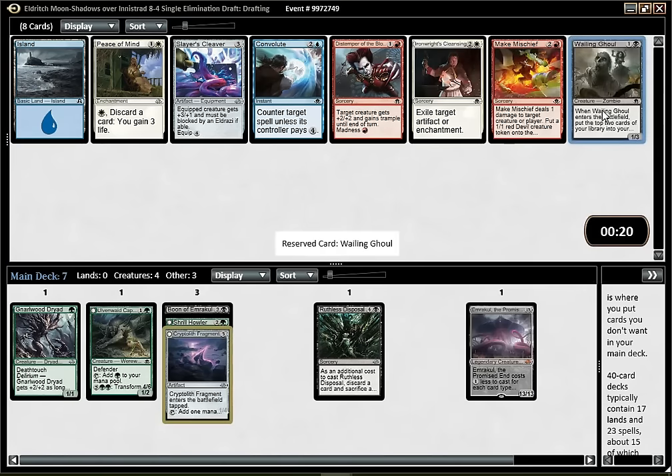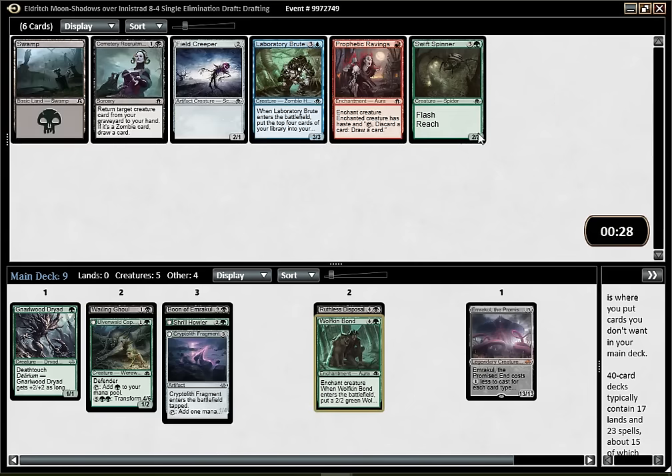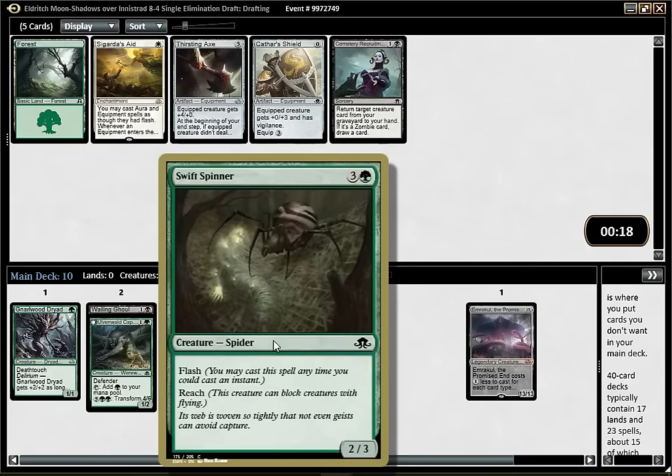Not a huge fan of the Ghoul, but I think it's the only option for me here. If I'm lacking two-drops or Delirium enablers, I could see myself playing it - it's not the end of the world, not a great card, but playable nonetheless. I think I like the Bone more than the Supplicant here. Fieldcreeper is a decent one for the Delirium deck. Maybe Spinner might be better though - I don't have any 4-drop yet. I think Spinner is going to be slightly better. It's a pretty good defensive creature, and getting one or two Fieldcreepers shouldn't be too hard.